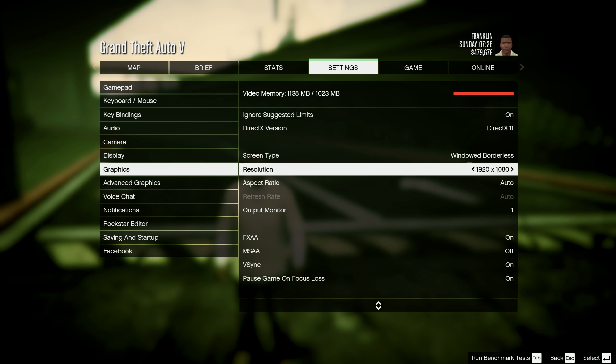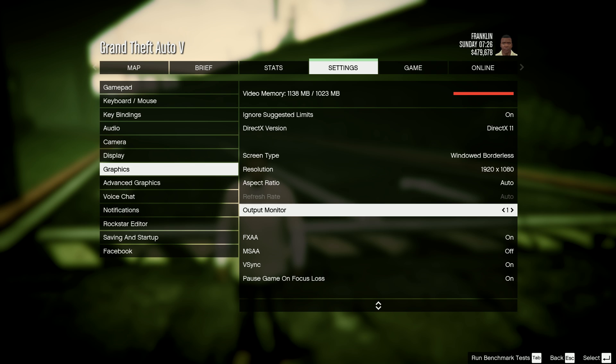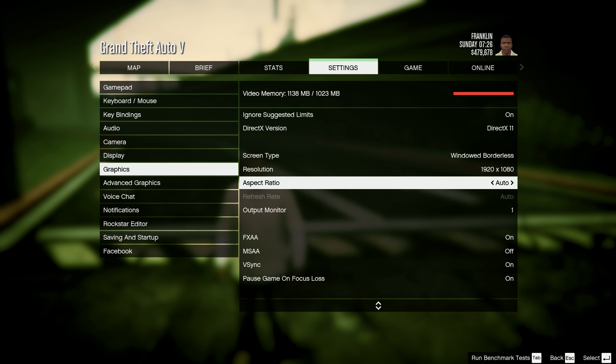So right now I'm running on 1080p. The ratio setting is what ratio you want it at — basically how you want the size to fit the screen. You can also set how many monitors you want the game to span across, so if you have three monitors you can have all three monitors to play on, which is cool.